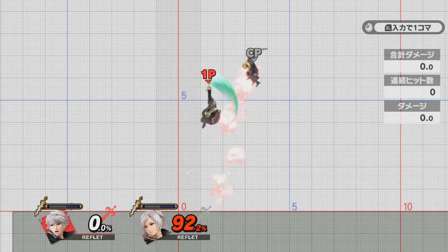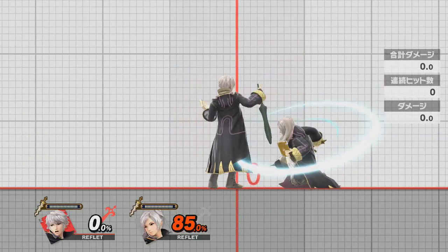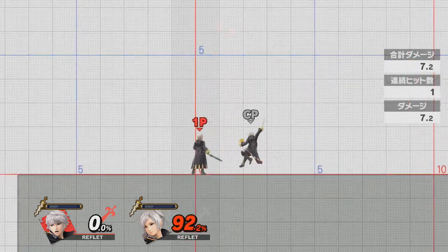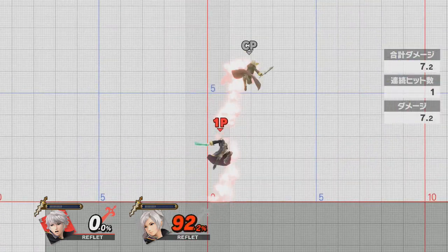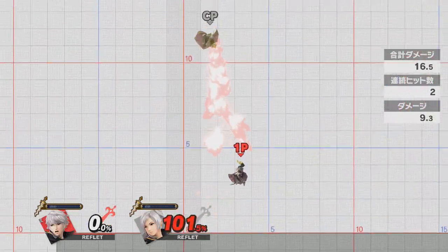First off, I wanted to see if the combo counter was lying in the first place and test if it was a true combo with a controller that would attempt to either air dodge, jump, or attack. My goal was to find out if it did actually combo, how strict was it, and how much can you mess this up.